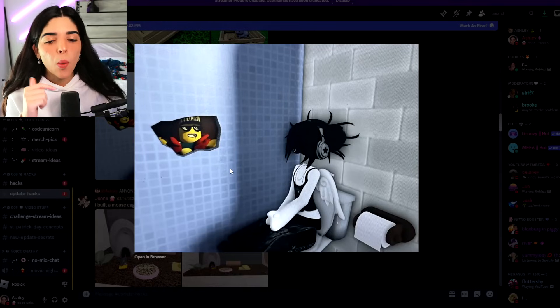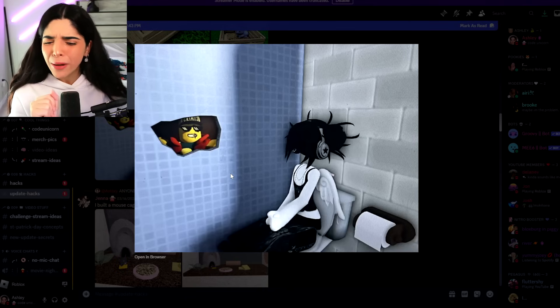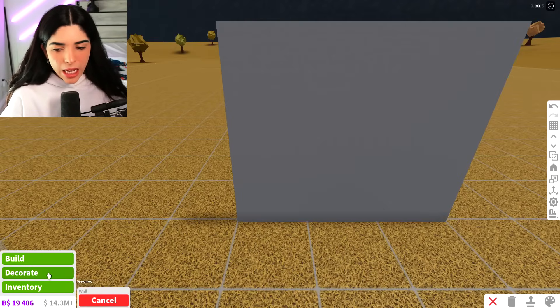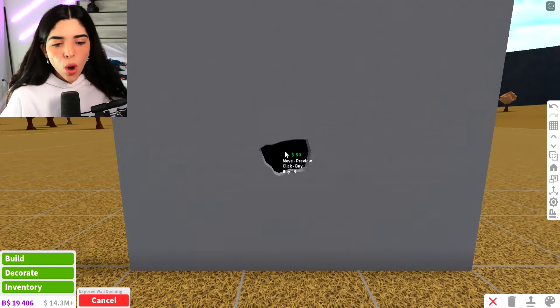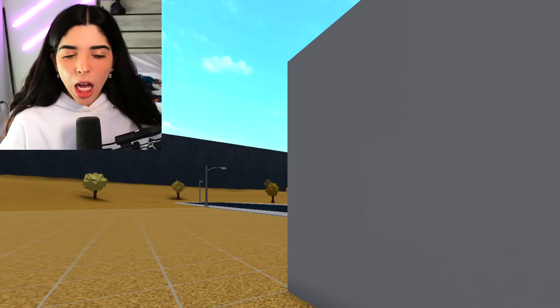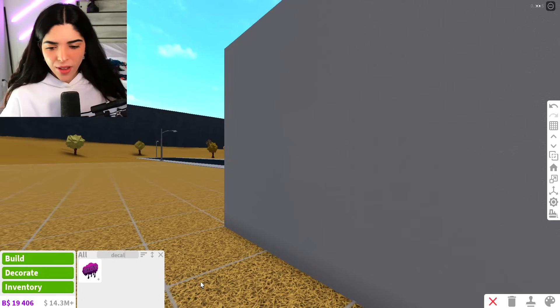We have cactus in the wall. There are holes in Bloxburg now and apparently if you put decals on it, you can see through them. So let's try this out — which is kind of interesting because these holes do not look like they're open, right? You can't see through them, but apparently if I put a decal on the back, I should be able to see through them.